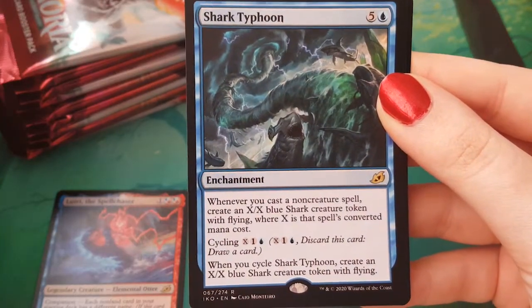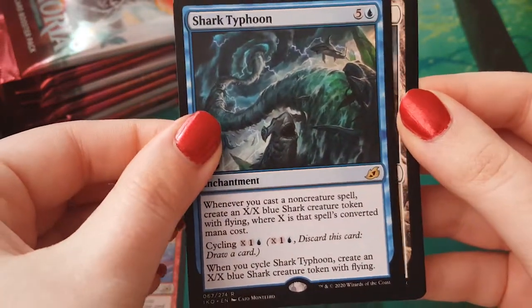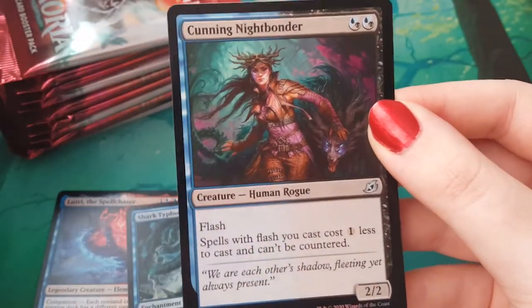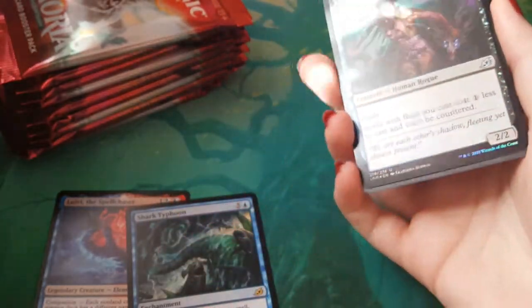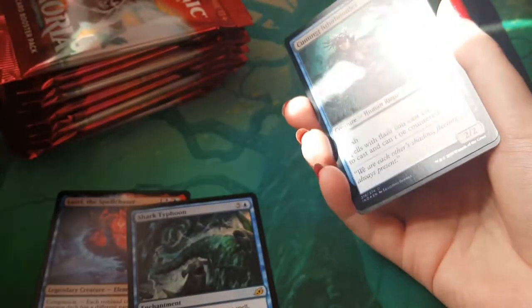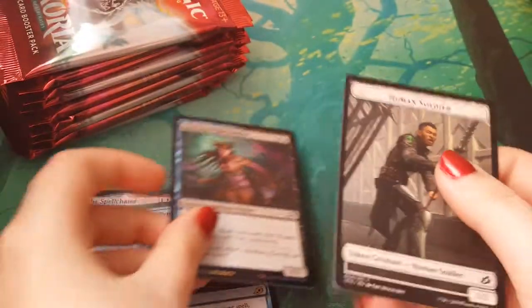A Shark Typhoon — such a meme. I think we've got a foil, so I'm excited immediately. We have a land, we have a foil Cunning Nightbonder. The foils are doing nothing today because we got rid of the sun. Can I like, cheat and be like... aww? Okay, that's kind of magical. Well, it's blinding me too. Excellent. Perfect. We'll maybe do that with the foils — just give them their moment to shine.